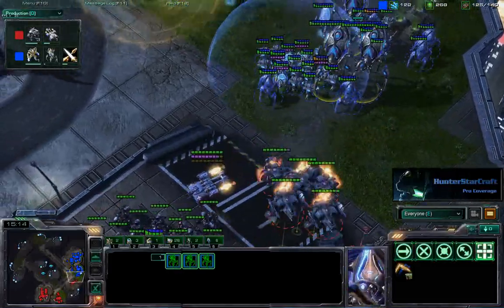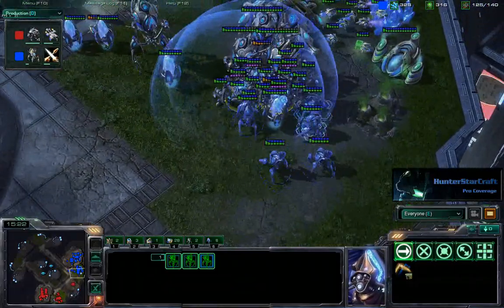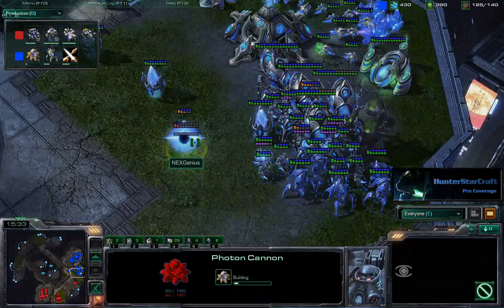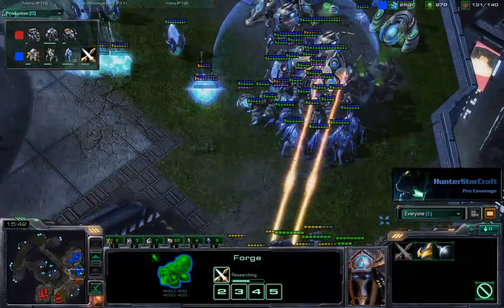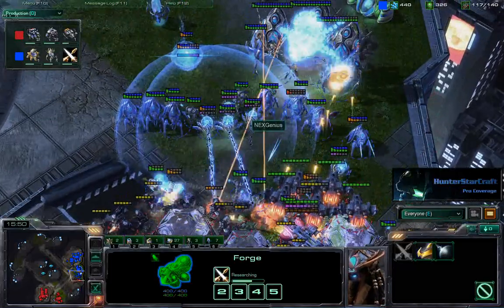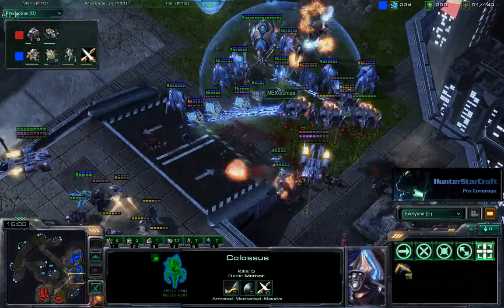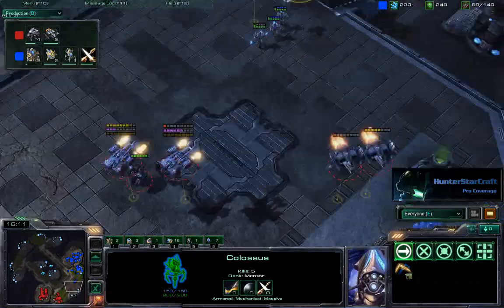This is looking like a big exchange. Both players fielding each other out, pushing back and forth. Using Vikings to get a few shots in on the Colossi, using the high ground to his advantage — Loner definitely has the territorial advantage here. A Photon Cannon for good measure. Full Stimpaks going down on the Marauders, they're all in the orange. One Colossus gets taken out, but three more. Those force fields prevent the Marauders from getting in position to snipe the Colossi, so lots of splash damage going down with those Colossus beams. The Terran player is forced back.